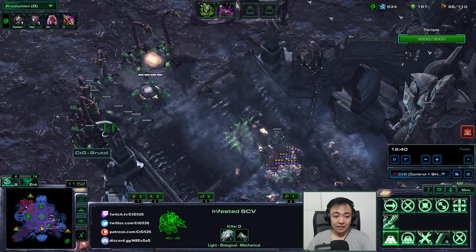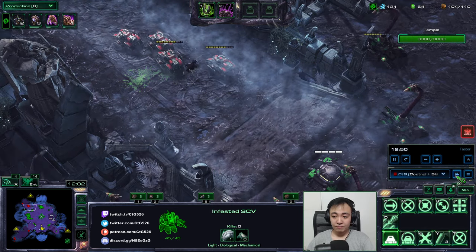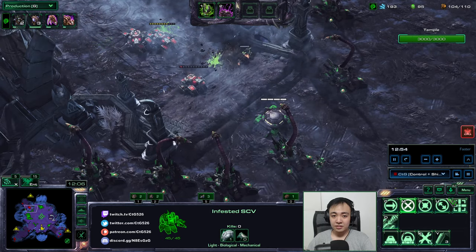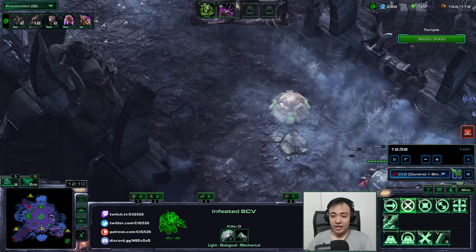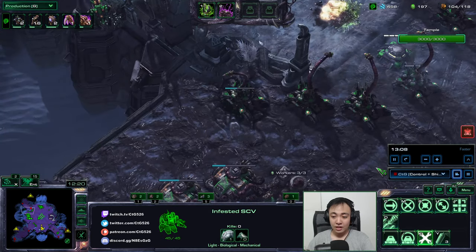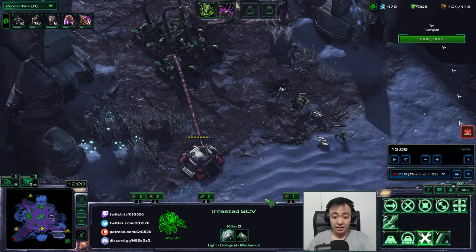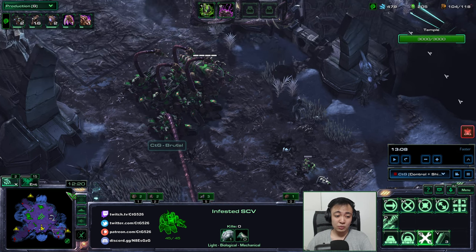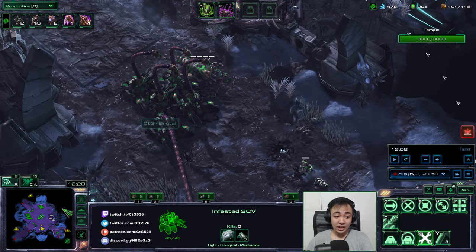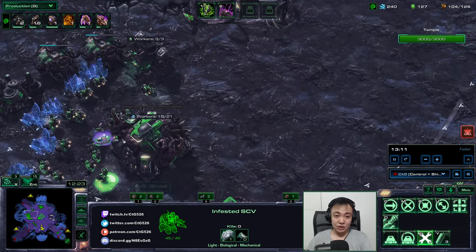Siege tanks are splashing these down, getting fed infested civilians. I've started moving my forces. I put down this bunker over here because at 13 minutes 40 seconds a void thrasher will spawn here and will damage the temple unless we aggro it with other units. That's why I moved my bunker and siege tanks down here. I will also need to deflect the 12-minute wave, so I need to move these siege tanks to be able to deflect that next attack wave at 12 minutes.